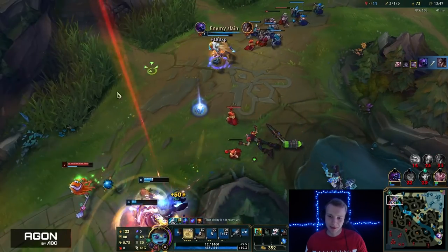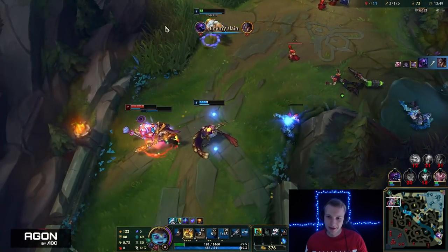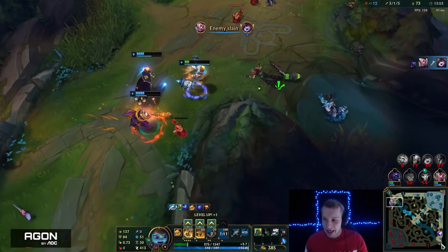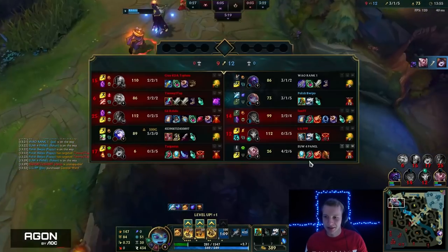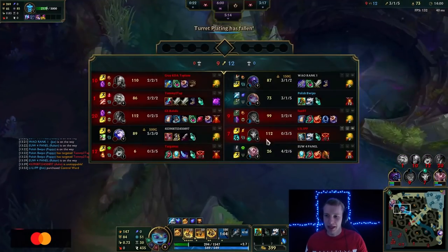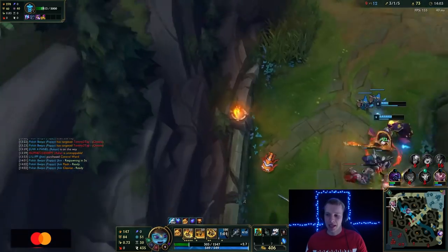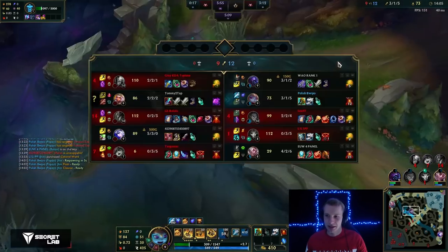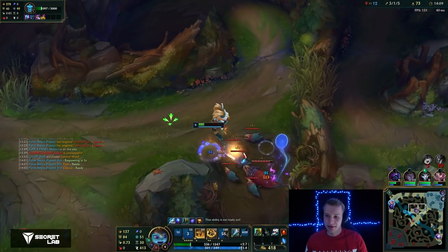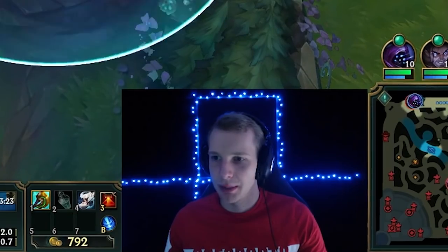Maybe a jump from Jax — okay, not bad. I'm also very low. I'm not sure how our Jinx died — she just got solo killed, which should be practically impossible. Ashe used her Arrow top and Jinx is dead, so Jinx must have hard trolled. But that was still a decent enough team fight. Still a hard game ahead of us — winnable but hard.